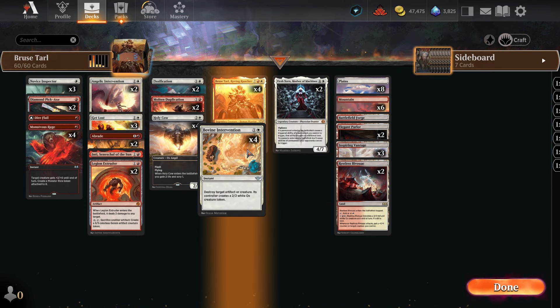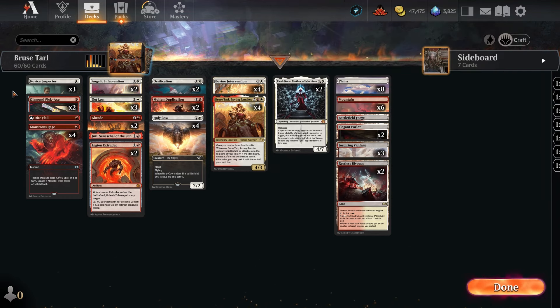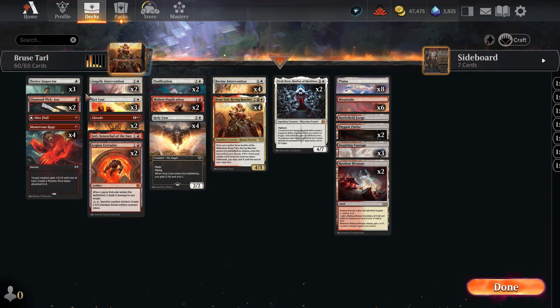We're also going with the Bovine Intervention. The idea behind it is a 2-mana, 2-2 ox creature with double strike, hopefully. We want to target our own stuff, so we have the Novus Inspector and the Diamond Pickaxe, which we could just target — it's got indestructible so it can't be killed.